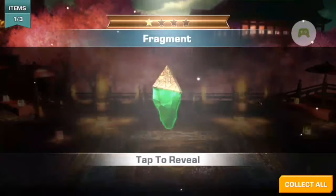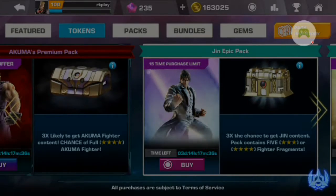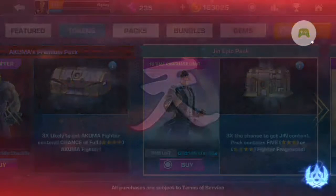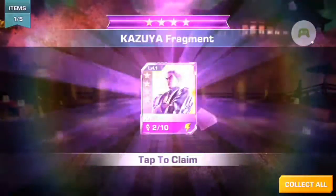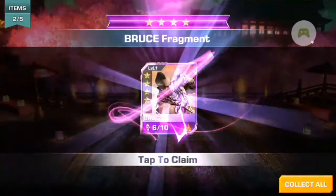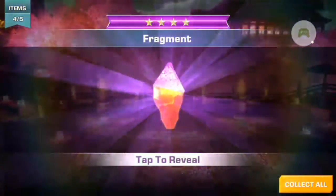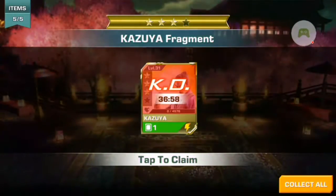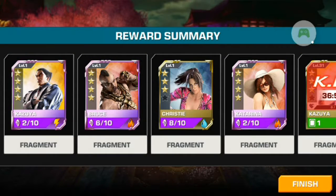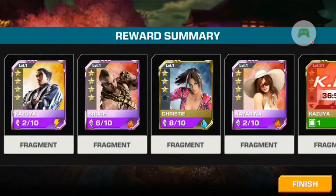I love this pack, I loved it. There are three more days left. Let's see — we get a 4-star pigment again. I want Jin, please. You can see — three 4-star pigments! This pack is just awesome.